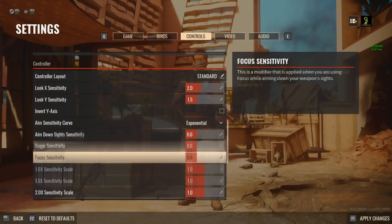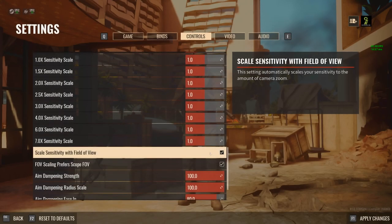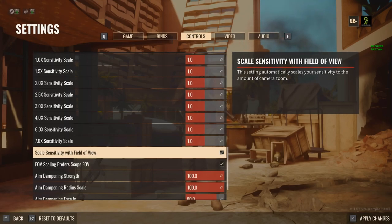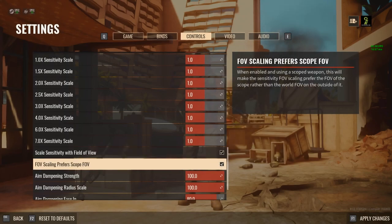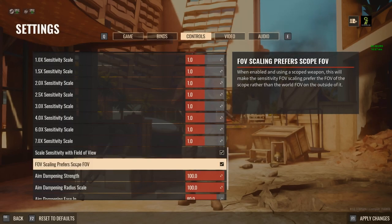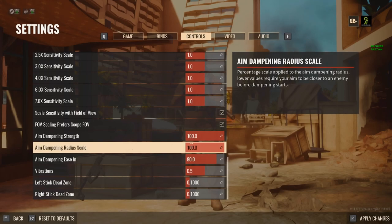These two toggles here are preference, but if you turn them off you'll notice when you look down your sights with scoped weapons it will feel very hard to control — you'll feel like you're all over the place. I'd suggest keeping these two checked on. Essentially this is still all about sensitivity — even though you're seeing 'FOV,' this is nothing like the FOV from Warzone or Battlefield where it either zooms in or keeps your field of view. It's sensitivity-only based, so keep these ones on.